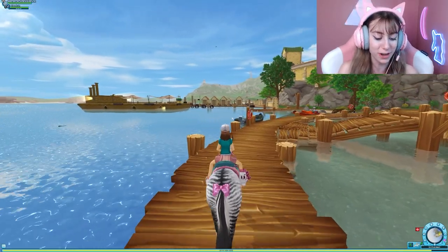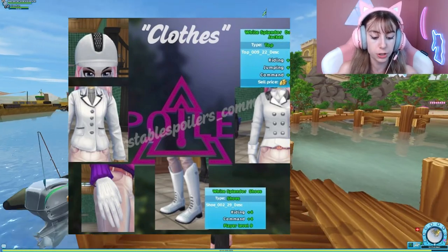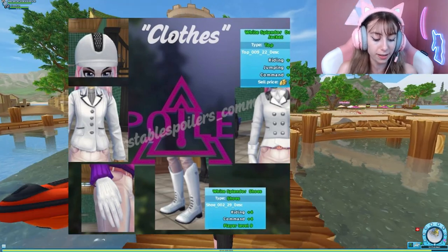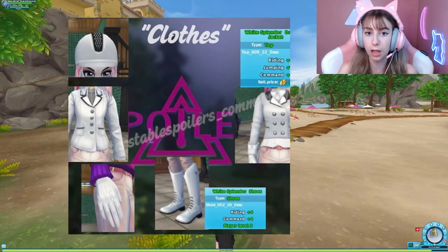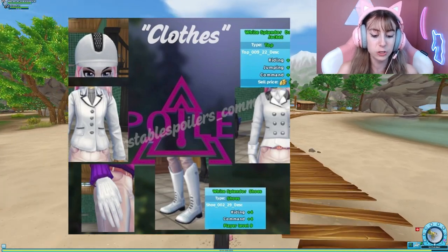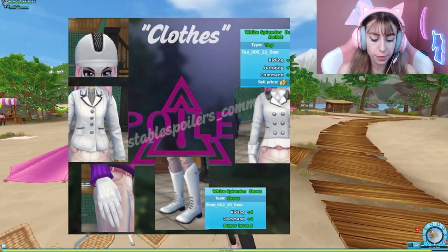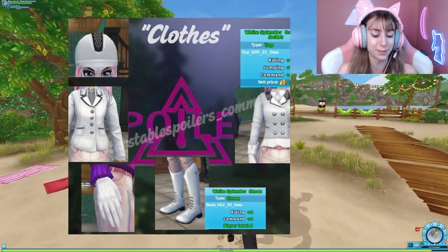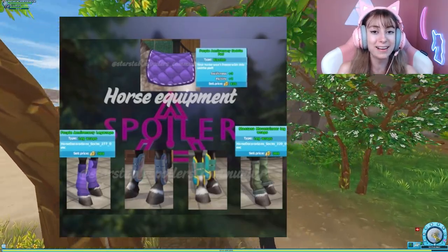I like free stuff! We have a white hat, a white dressage shirt, and another white dressage shirt with a tail in the back. We also have white Mickey Mouse gloves and white Splendor shoes. The white Splendor shoes give a pretty good amount of stats — Riding plus four and Command plus four.